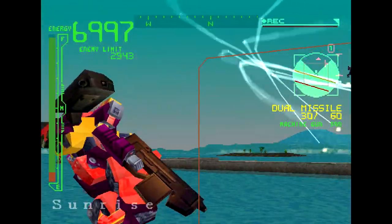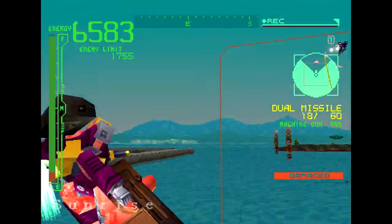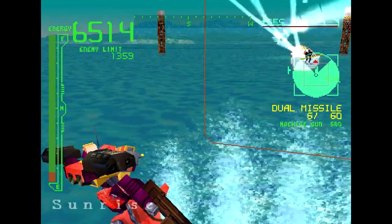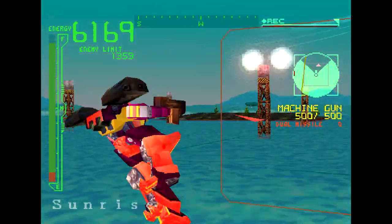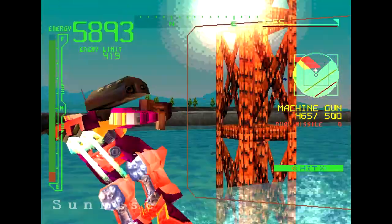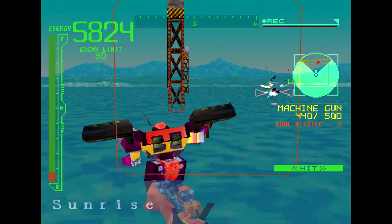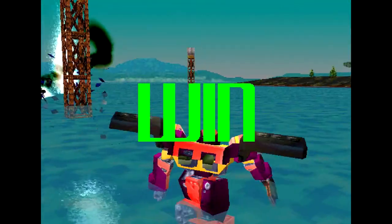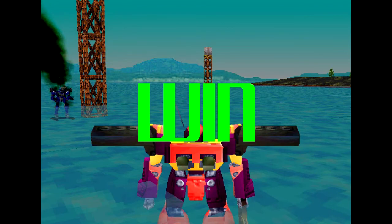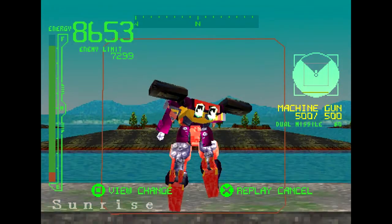This dual missile launcher doesn't seem that affected by your own movement. That's all of my missiles, but I think I can just fight him with the machine gun now. Weapon arms do not have defense. And down he goes. Okay, we don't need to see that again.